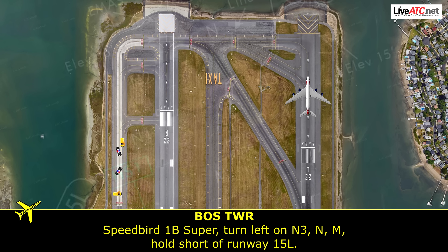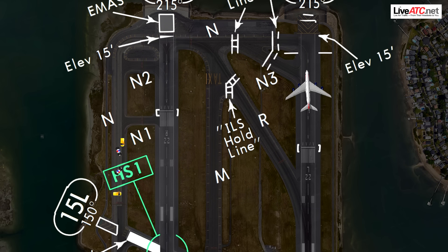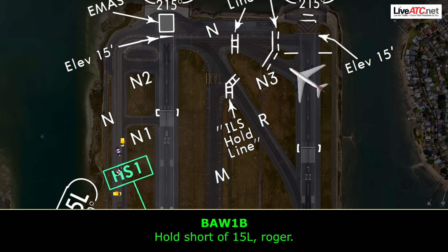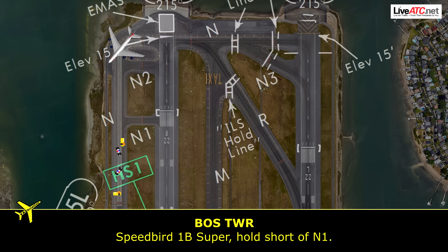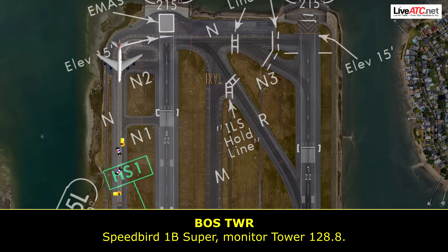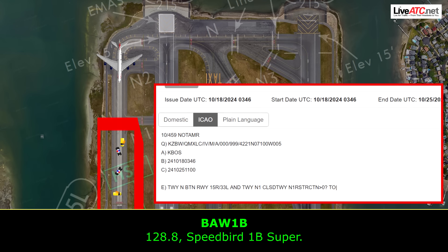Speedbird 1 Bravo Super, turn left November 3, November Mike, hold short runway 15 left. Hold short 15 left. Speedbird 1 Bravo Super, hold short of November 1. Monitor tower 128.8. 128.8, Speedbird 1 Bravo Super.